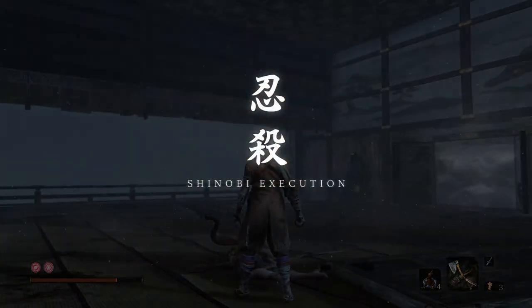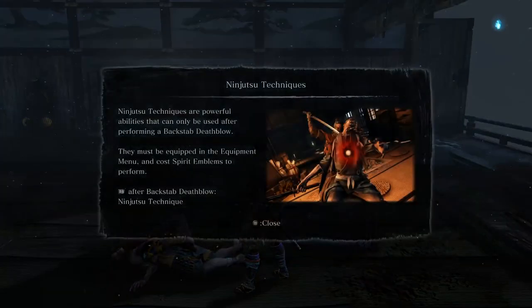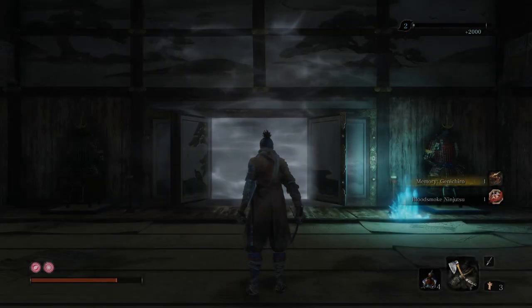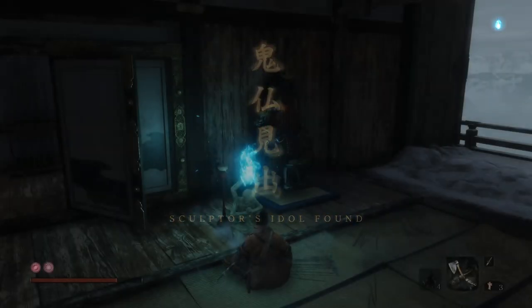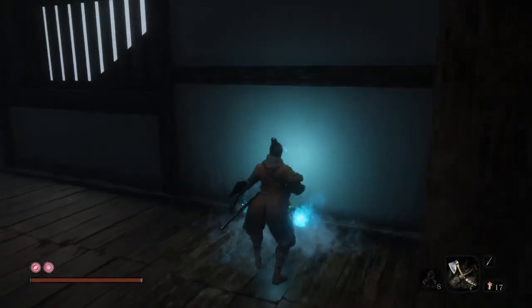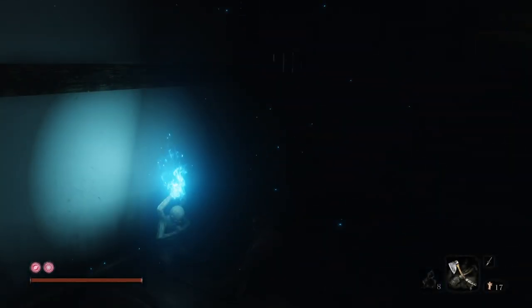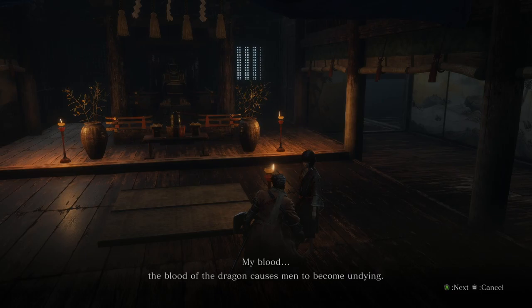If you're using the axe method, you want to fight him while conserving enough spirit emblems to take advantage of the axe by the end of the fight. Be a little bit conservative with your emblems, but ultimately you just have to get good at Genichiro. I've tried all the cheese methods - there are ones where you try to lock him in a corner and it might work one in every five times due to RNG, but it's just not worth it. There are also ones where you jump on his head over and over again, but it's actually harder to do that 50 times in a row than to just get good at him.